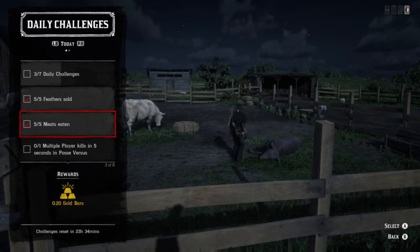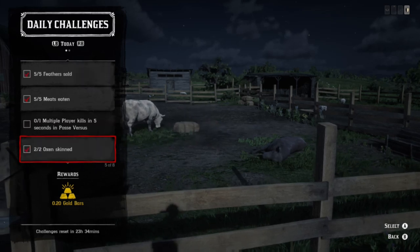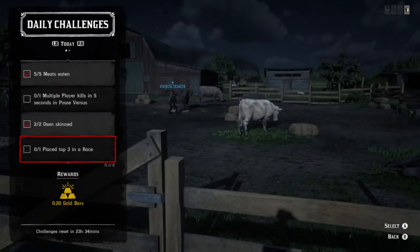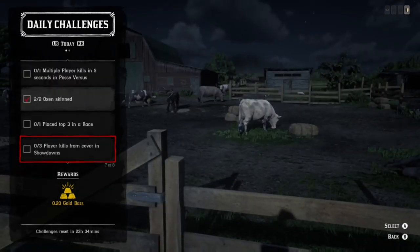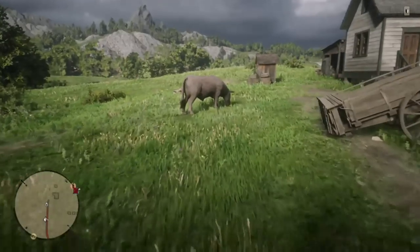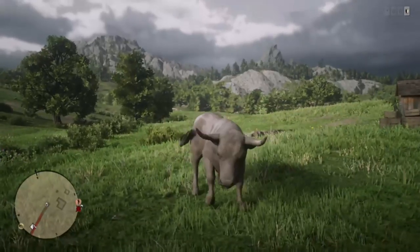So we have Meats Eaten, Feather Sold, we have multiple players killed in Posse Versus, and Oxen Skinned. I'm going to show you about four different locations where you can get those done. Then you have Place Top 3 in a race, which kind of sucks — people really don't like that one. Plays Kill from Cover in Showdown, I actually hate that one. And then you have Revolver Kills in Free Roam Events.